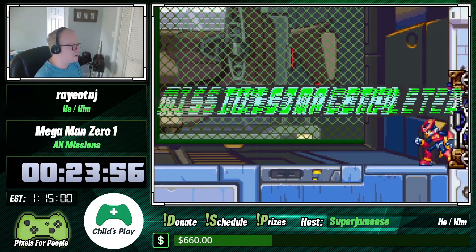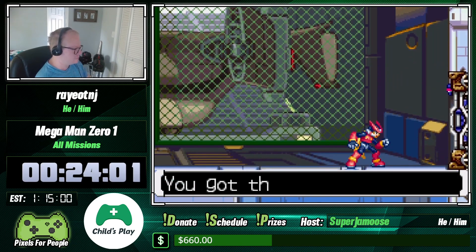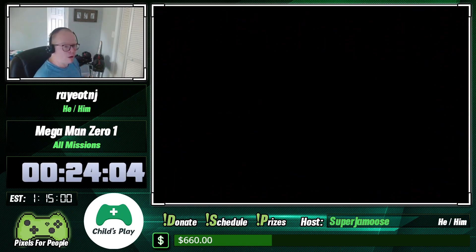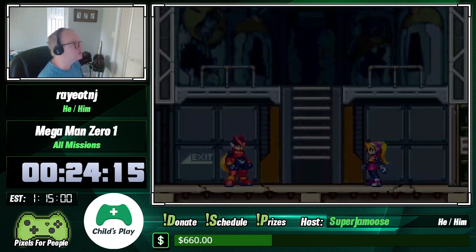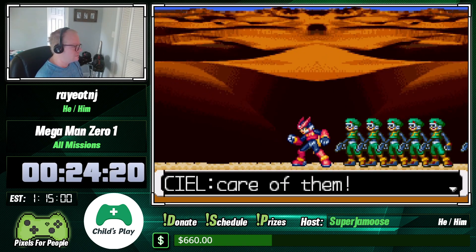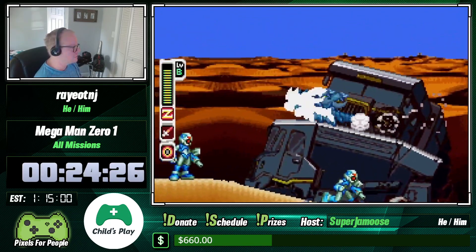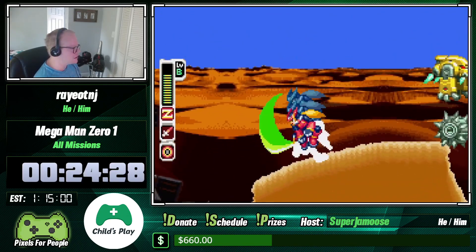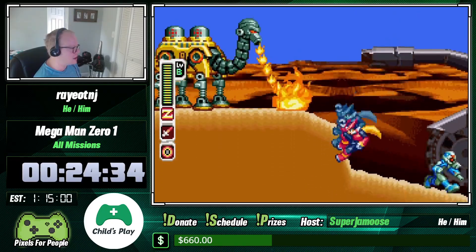Once he's down you get the ice chip pickup. More cut scenes, and now we're going back to the desert again. The level's pretty much the same except there are more regular enemies, not the sand enemies.